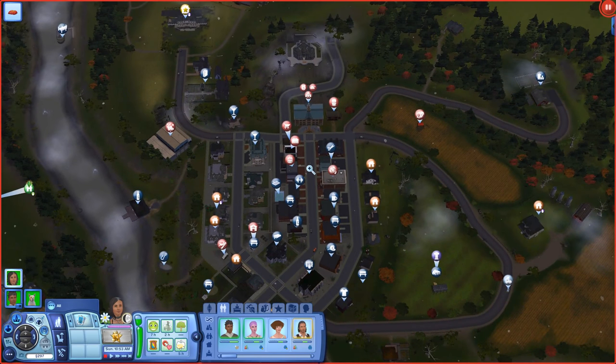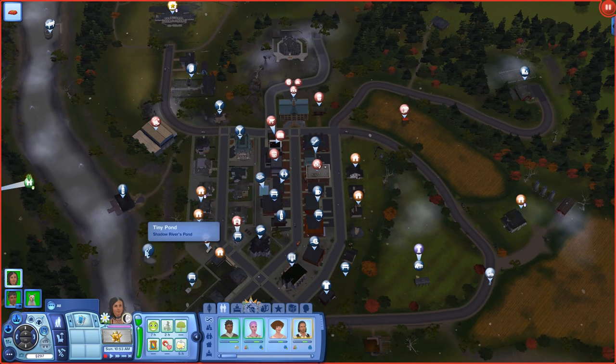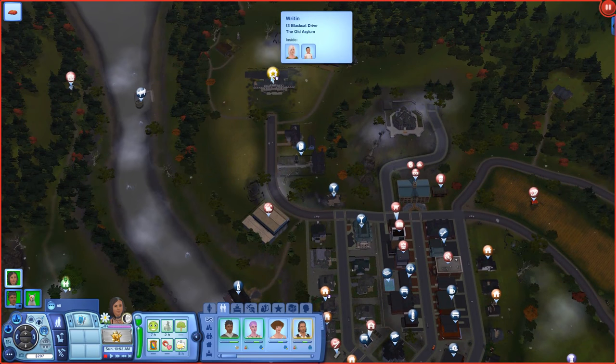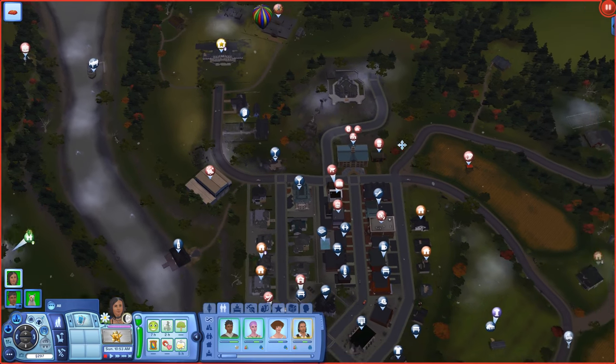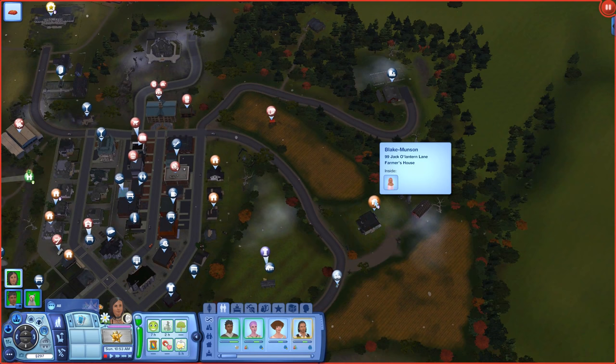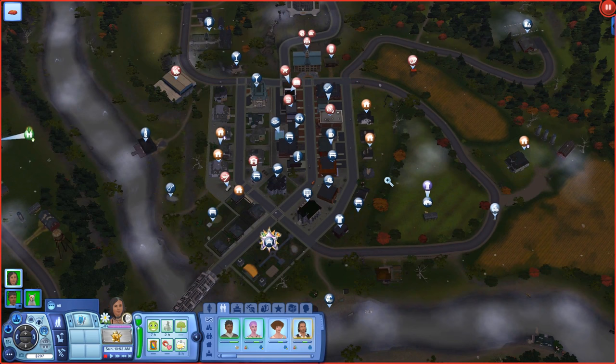Sleepy Hollows is basically an all-expansion-packs-included fantasy, sci-fi, horror story mixed town. You can find things like Smuggler's Cove, a tiny pond, the Plumbob Pictures backlot, and an old asylum. The Goth family lives there somewhere, and we also have the Scooby-Doo crew. There are characters from horror movies and books turned into Sims — it's really amazing.